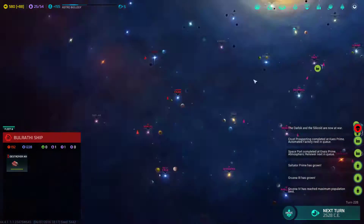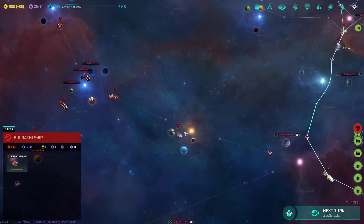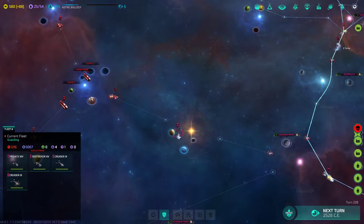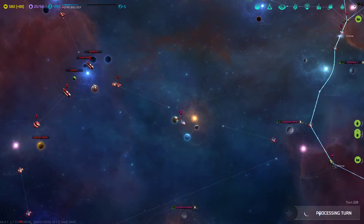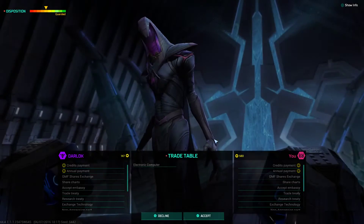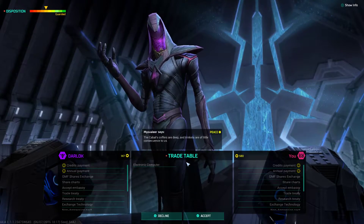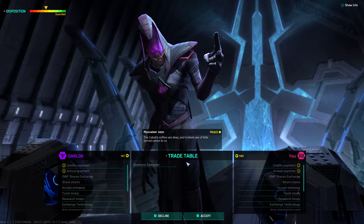They don't have that many ships — they had kind of an invasion force here that tried to stack up against these guys and it did not go well for them. One of the next things I'm going to do is go ahead and recolonize the Trax system, because there's not much they can do about it at this point. We offer this freely with one hand, but keep the other ready to take it back — or worse.